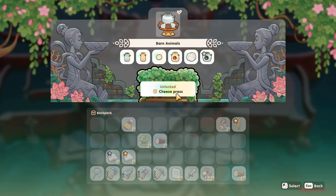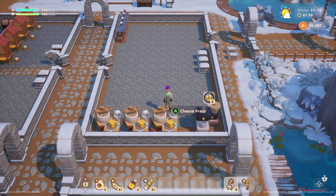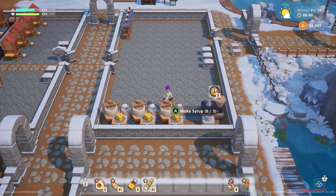Before using the cheese press, once you are at level four of ranching skills, you can unlock it as well and craft it. So we're here now and we can put sugar cane in.